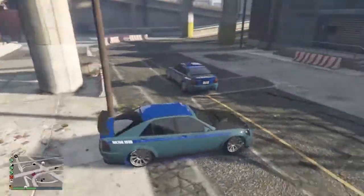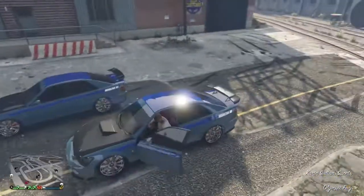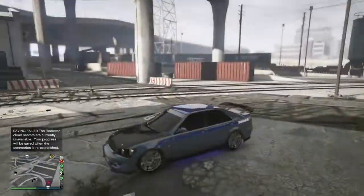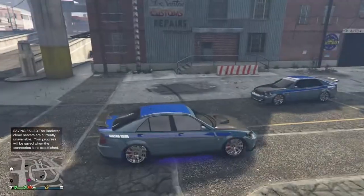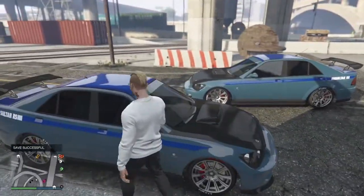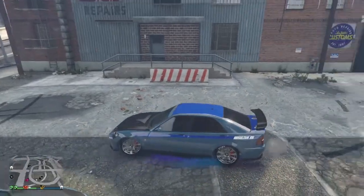Now tell your friend to get into that duplicated car and take it to Los Santos Customs. As you can see, you can get in the car and it works fine. Make sure you hold onto the other car — stay in your car while your friend gets into the dupe and goes to sell it at Los Santos Customs. If your friend doesn't want to sell it right away, he can wait and store these vehicles in his garage, then sell them almost every day to make a lot of money.